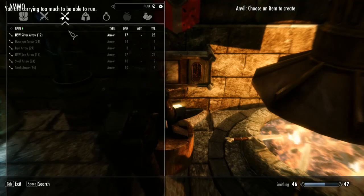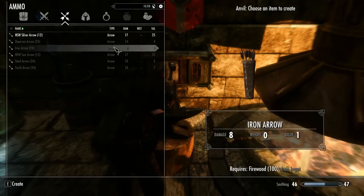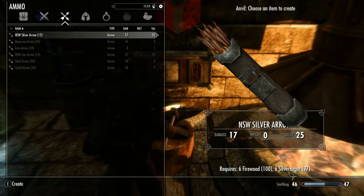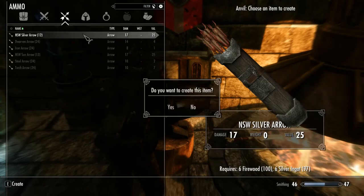We also have Silver Arrows. Now these have a pretty healthy requirement: six firewood and six Silver Ingots. This will get you 12 arrows, so that seems really expensive — six Silver Ingots for 12 arrows — but there's a reason for that. Let's go ahead and make a few of these.